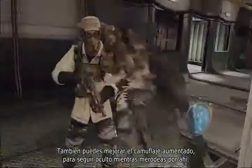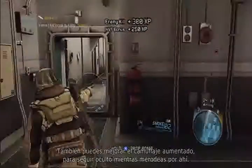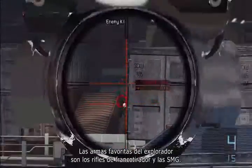You'll also have the choice of upgrading the augmented camo, which allows you to remain concealed while on the prowl. The preferred weapons of the Scout are sniper rifles and submachine guns.